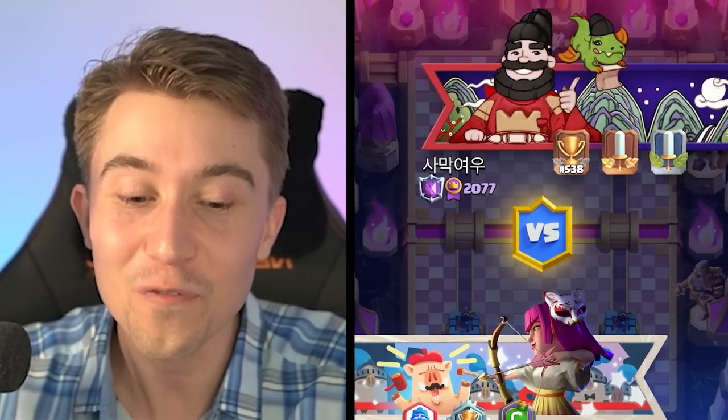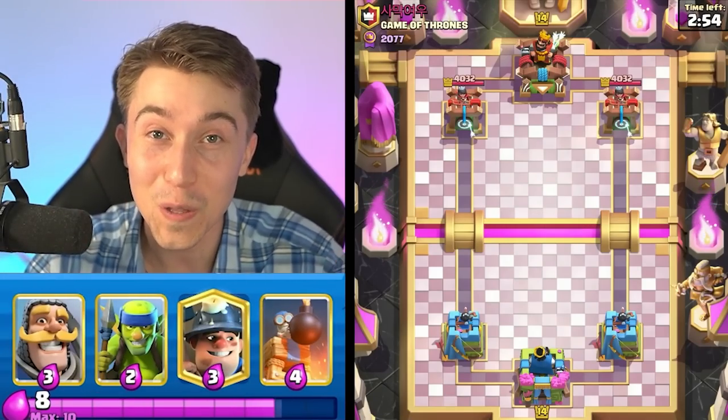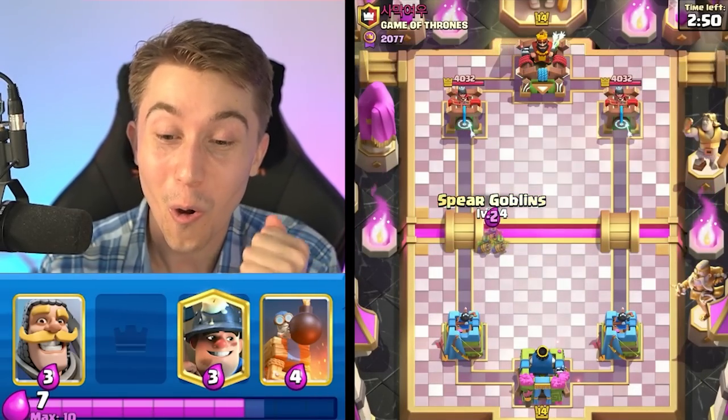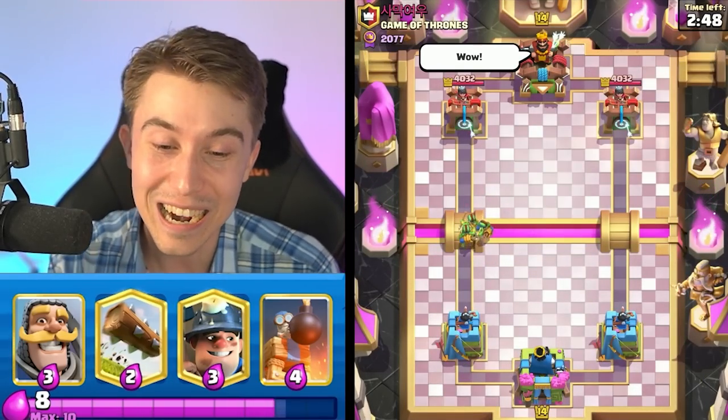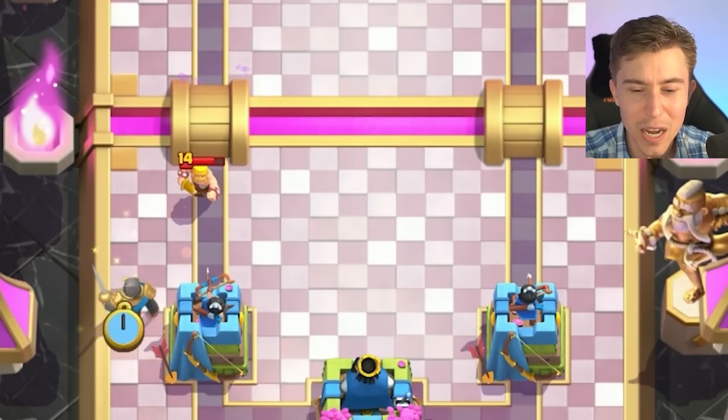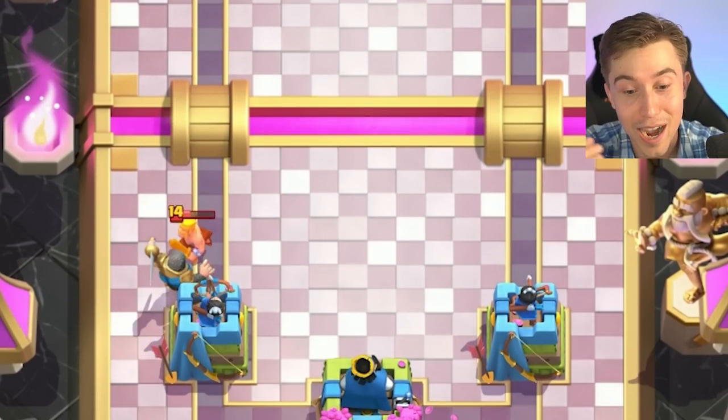That guy finished 538th in the world! For the last game of the day, we've got to ramp up the difficulty - no mediocre wins, only wins against top ladder players. We're going for a Knight - we see Barbarian Barrel, so it's probably going to be another beatdown deck. We beat the Electric Giant, so now what are we facing? Goblin Hut. That card's everywhere.